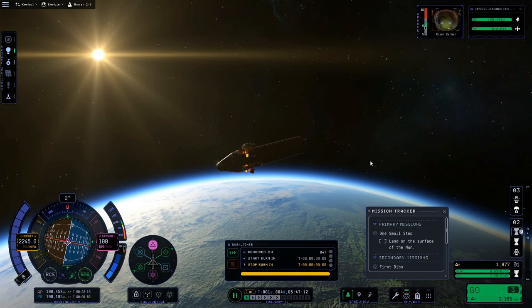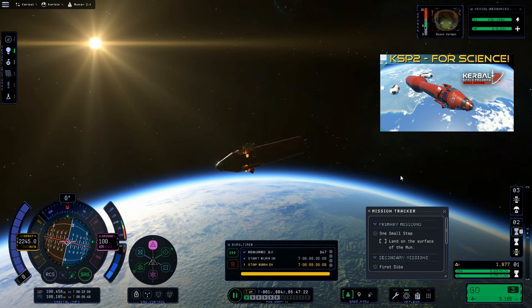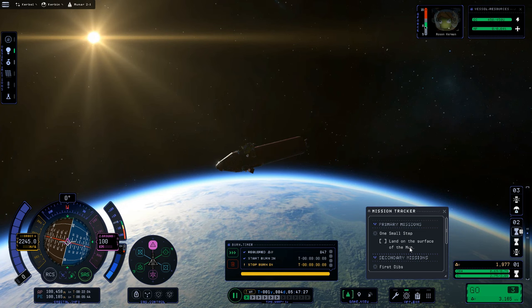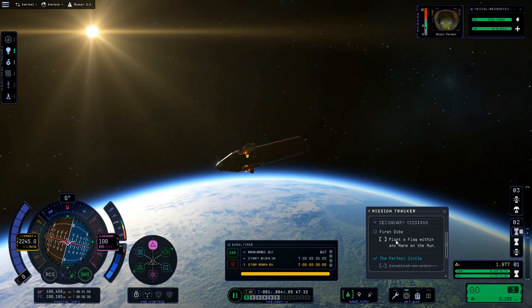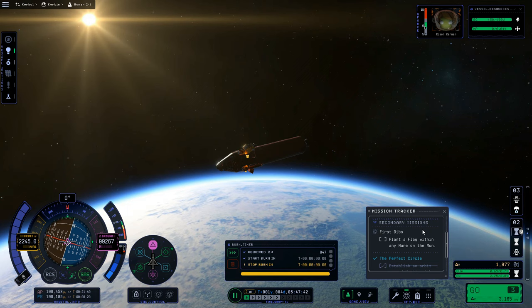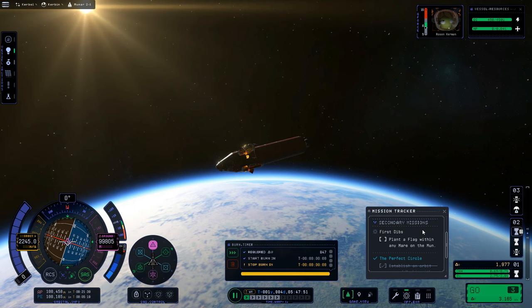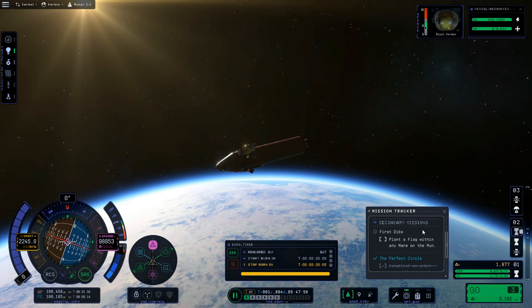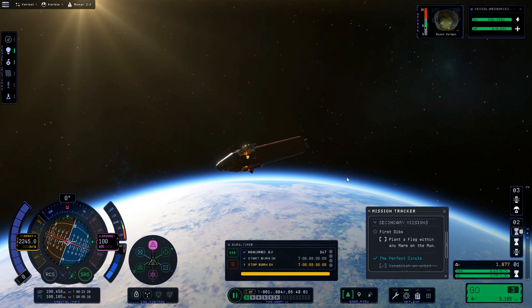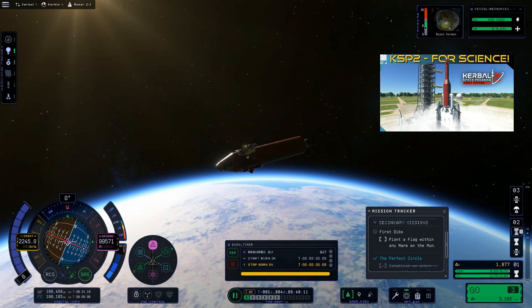In the previous episode we launched this moon rocket, which we're now going to take and land on the moon for the 'One Small Step' contract to land on the surface. We're also doing the 'First Dibs' contract to plant a flag within any mare on the moon. There's also something about a moon arch requiring a precise landing — we'll be doing that this episode too. If you want the build for this vessel, check out the episode two episodes ago.